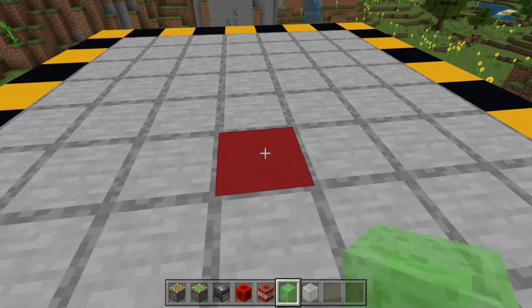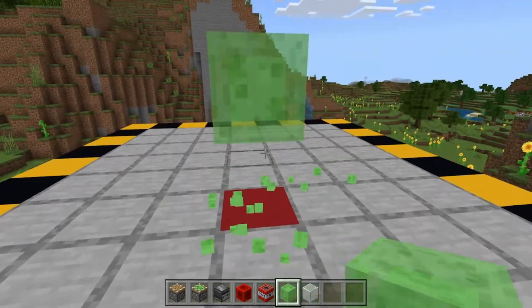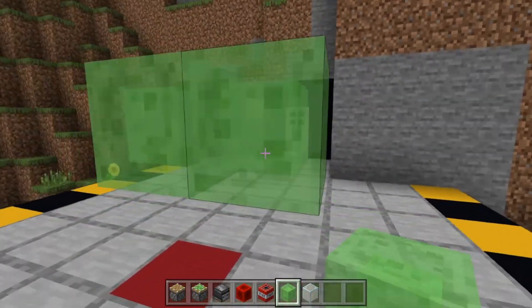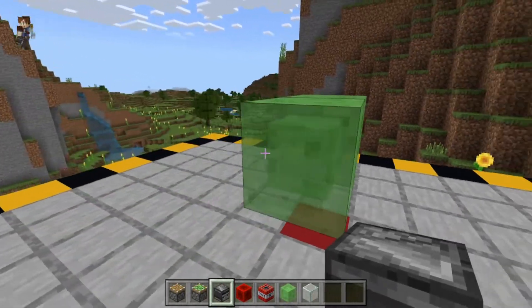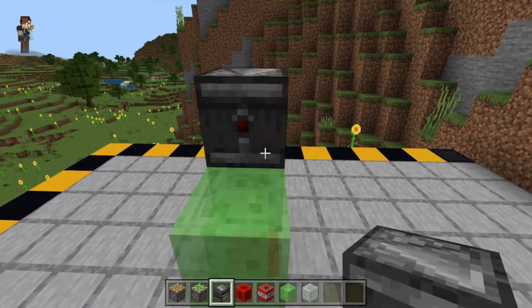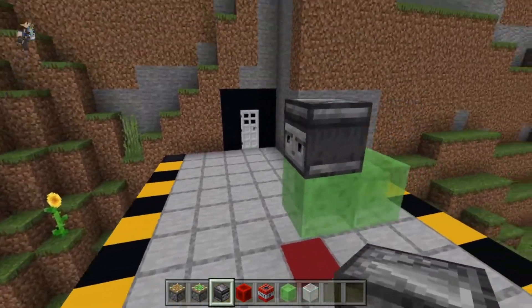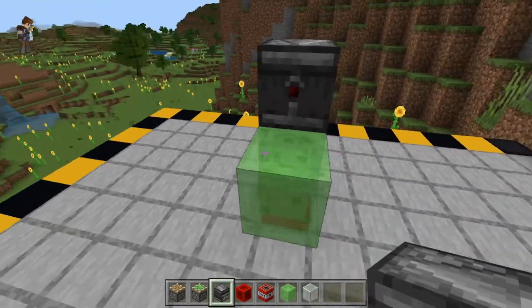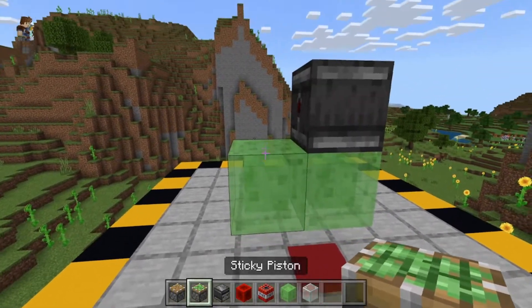Starting off here, I'm going to put a slime block down and then another slime block, and I'm just going to go ahead and break that one right there. I'm going to lift that up off the ground. We're going to put another slime block here so that we have two floating slime blocks side by side. Then I'm going to go ahead and put the observer on like this so that the face is facing open air and the redstone emitter is facing the other slime block. Then we're going to take a sticky piston and slap that on right here.